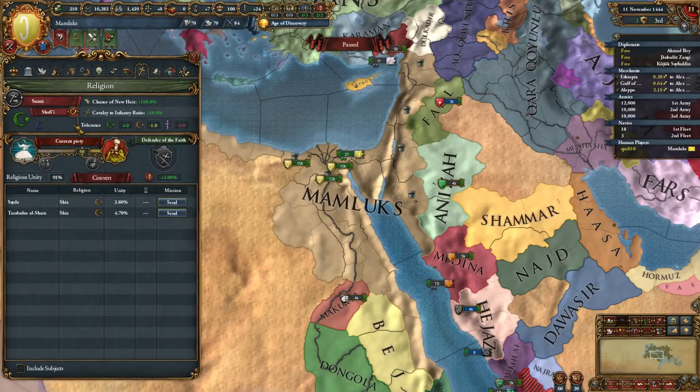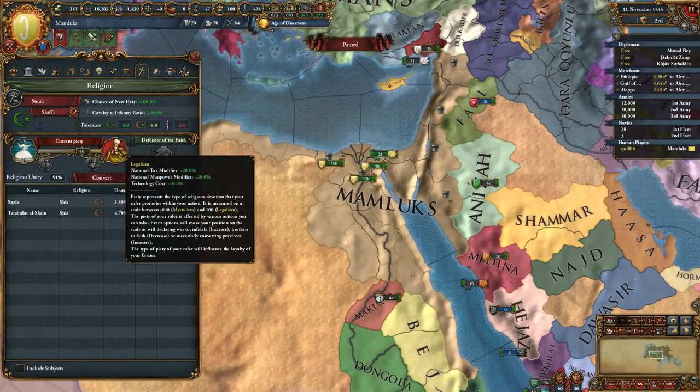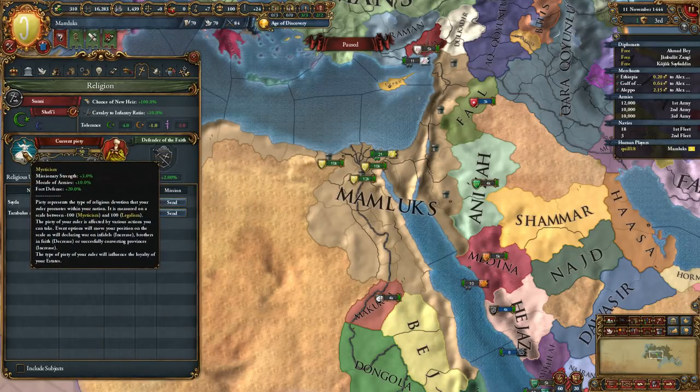Those are the schools. The piety section has some new art, and again we've got the split - instead of pious versus impious, we've got legalism. If you get full legalism, you get 20% more national tax, 20% more national manpower, and a 10% discount to technology. If you go full mysticism, you get your missionary strength, morale of armies, and fort defense.